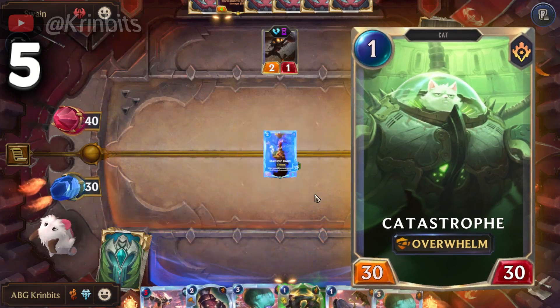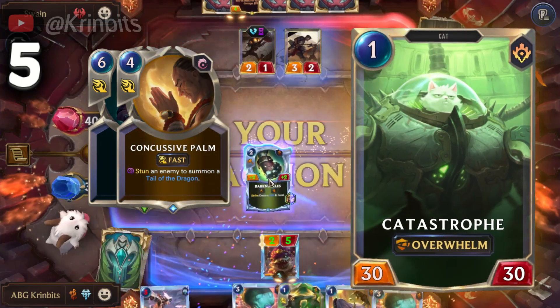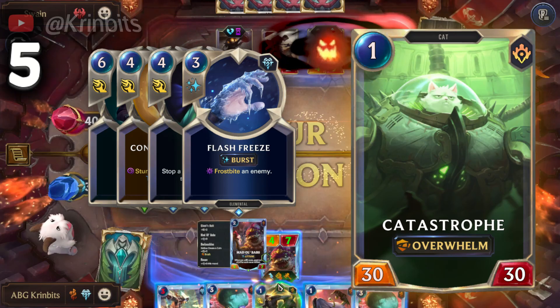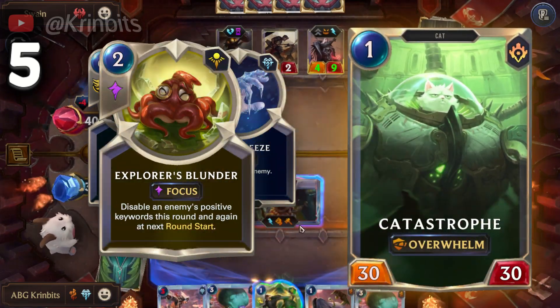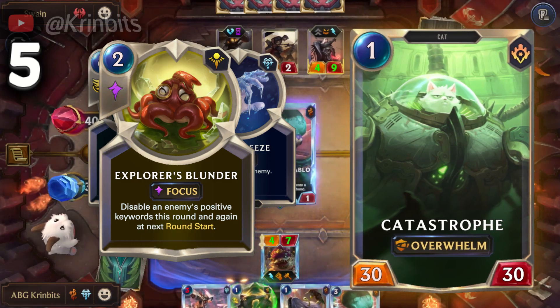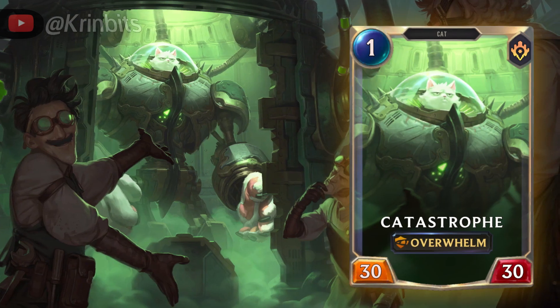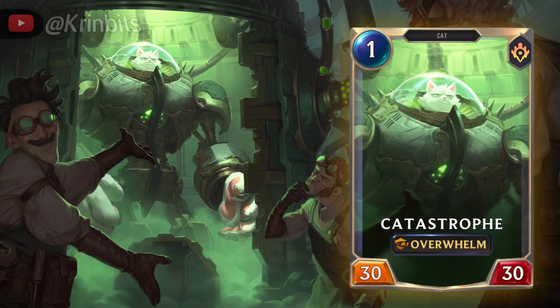Catastrophe is just a big overwhelm unit. With Shadow Owls you can Vengeance it and it's gone. There's also stunning it with Ionia, or denying the initial spell. You can also frostbite it with Freljord. And the worst part is, with all the regions having to explore, every deck can have a keyword silencer. But in conclusion, while Catastrophe does have many weaknesses, if you play your cards right, this is a solid titanic unit that works as a secondary win con — and that's why it's my number 5.